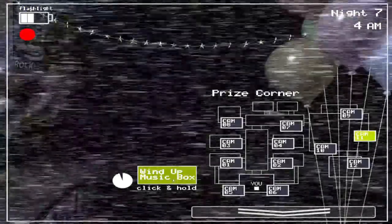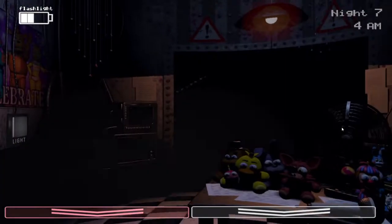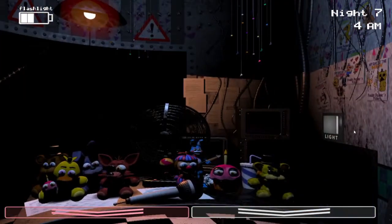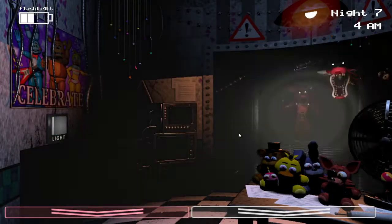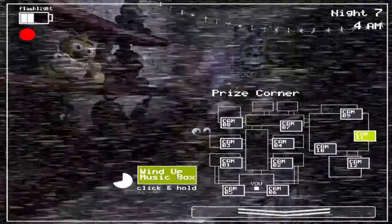The Puppet is also very aggressive on this preset. He is on all Night 7 presets, because regardless of what the AI of any other animatronic is set to, the Puppet's AI will always be 15 — the exact same as Night 6. So if the Puppet seems like he's always being extremely aggressive, that would explain why. It's because he is. I think this is a little bit of an oversight. For whatever reason, the music box winds down as fast as on Night 6, even if you have everyone else set to 0.